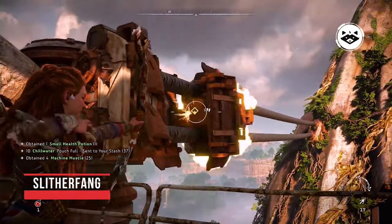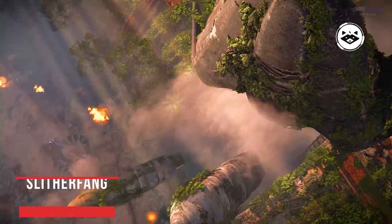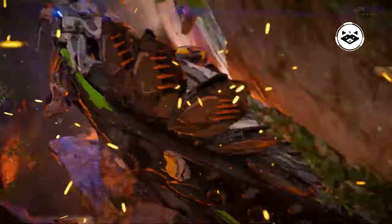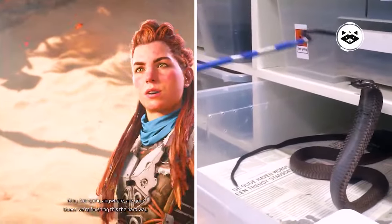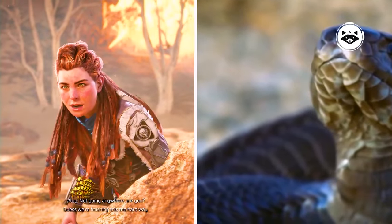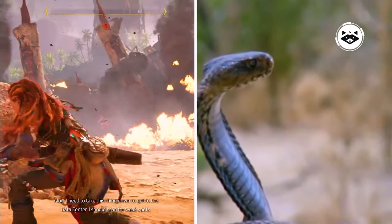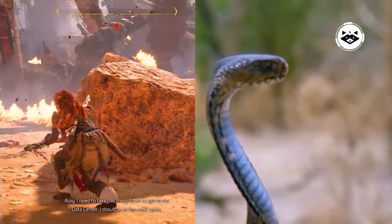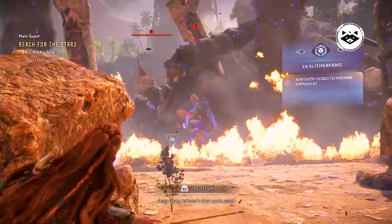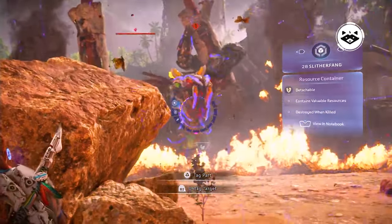The Slitherfang is a large serpentine machine, closely reminiscent of a cobra. It is capable of coiling around ruins and spitting acid, and appears to be a solitary machine. As the Slitherfang takes damage during battle, it will change its attack pattern. It can fire pressurized acid streams, with the acid generated in a tank at the base of its throat. It can also use the rattle on its tail to fire bolts of lightning, generating a wide-reaching wave of electricity. On its neck, it has multiple nodes it can use to temporarily stun and deafen its enemies.